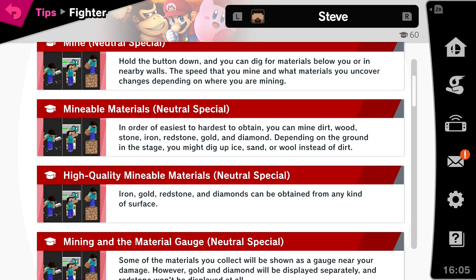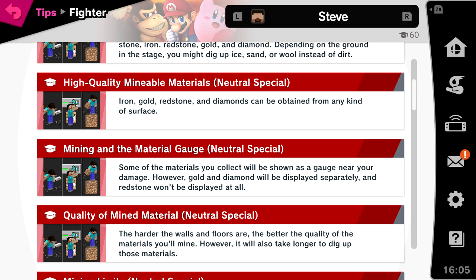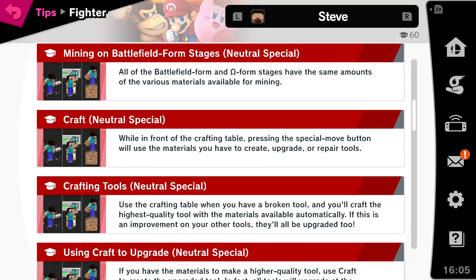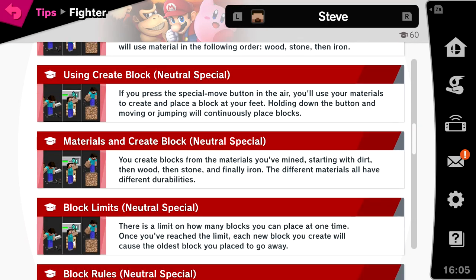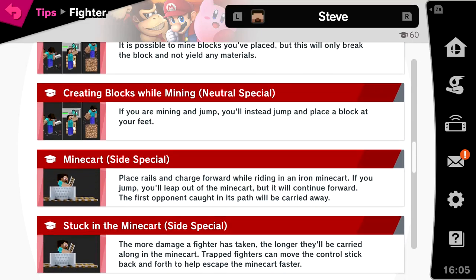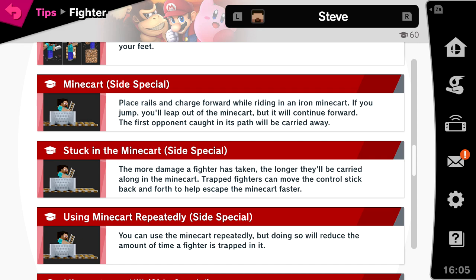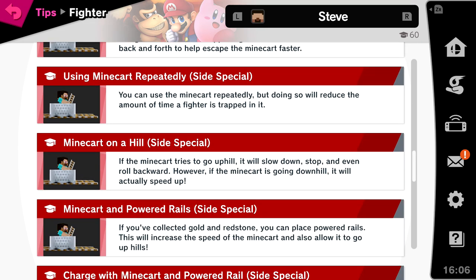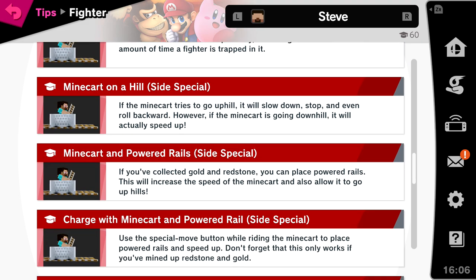Tools and moves: you'll use a sword, axe, shovel, or pickaxe depending on which move you use. Each tool will break after some use, reducing the power of attacks that use that tool. Materials are necessary for Steve's moves — if you don't have the needed materials, the move will be weaker or fail outright. For the Mine Cart side special: place rails and charge forward while riding in an iron mine cart. If you jump, you'll leap out but the cart continues forward. The first opponent caught in its path will be carried away. The more damage a fighter has taken, the longer they'll be carried in the mine cart.